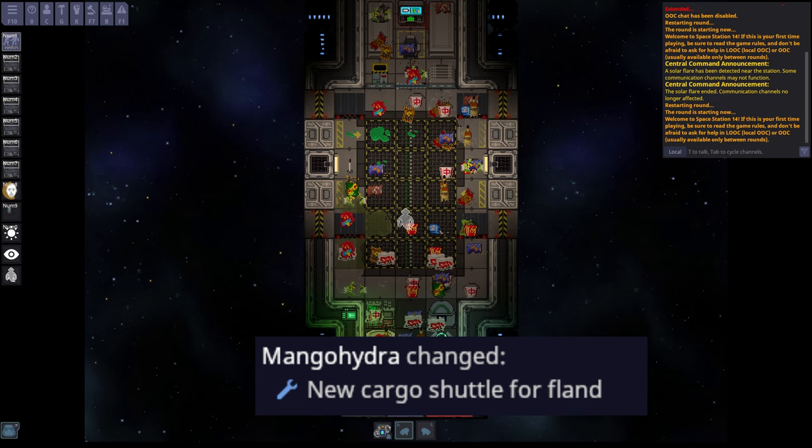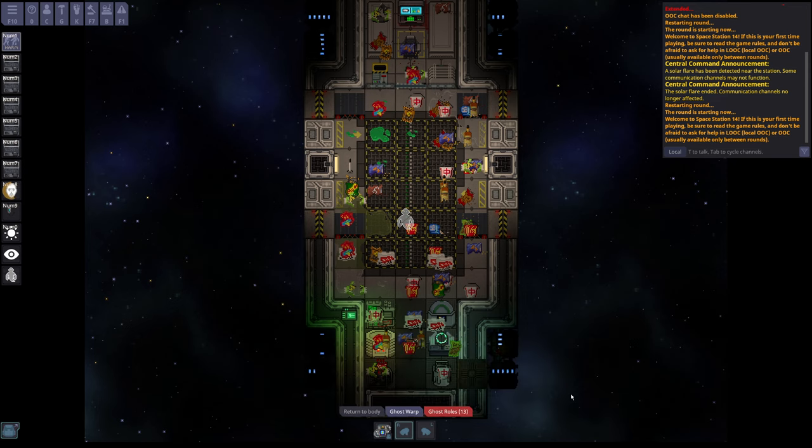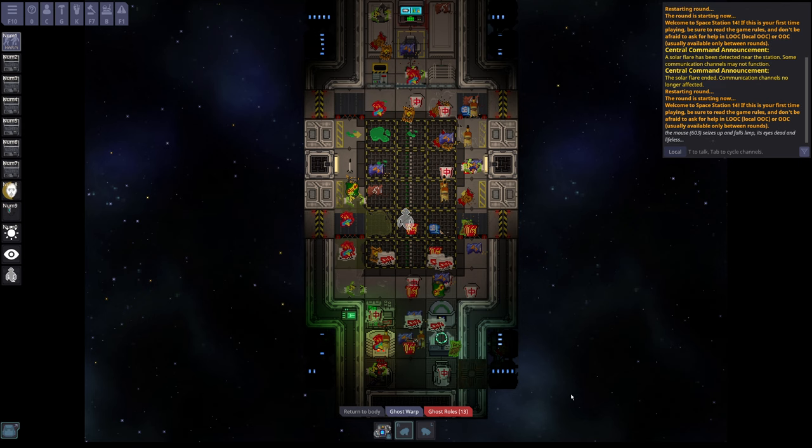The last thing I'll cover this week is the modified flan cargo shuttle. I don't know if it's supposed to be this trashed, or why it's this trashed, but it is the first of cargo shuttles to be redone. I think it was tested before and then had to be removed. I think this is a sign that stations in the future may have different cargo shuttles.